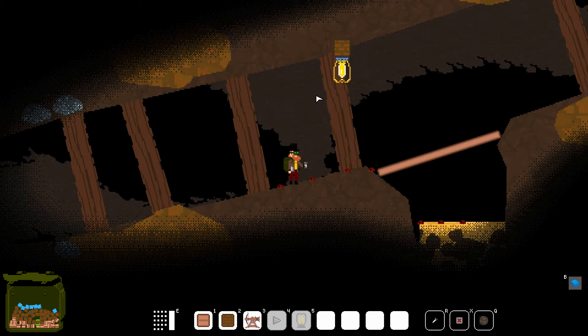In order to build anything in Mechanic Miner you need resources, and this is why I went down into this mine shaft. As you can see from the bodies, I had to fight off a few bats. But now I'm at the bottom of the shaft and I can see over here that there are some blocks of iron ore that I can harvest.